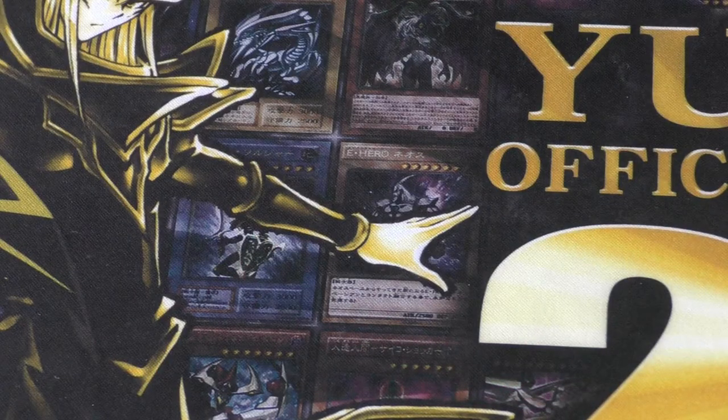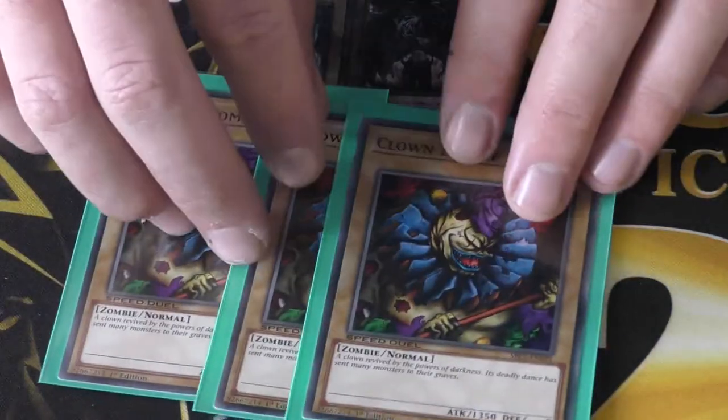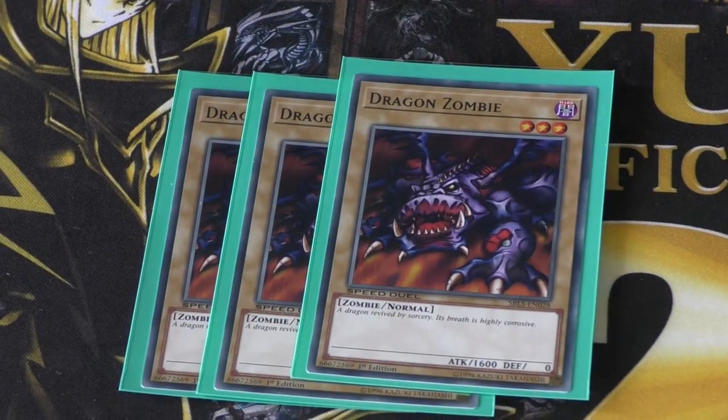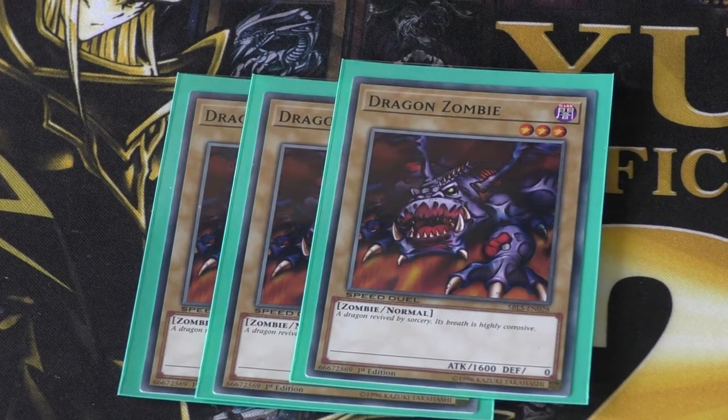Joey played Battle Warrior with Shield and Sword — of course, everyone knows what happens from there. But we run three Clown Zombies: 1350 attack, zero defense. Three copies of Dragon Zombie: 1600 attack, which is a decent attack in character deck duels, but zero defense.